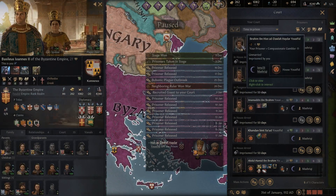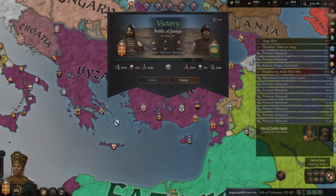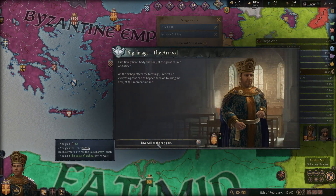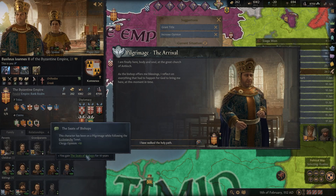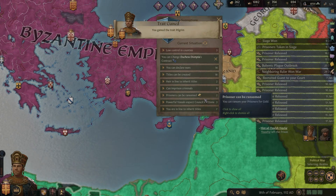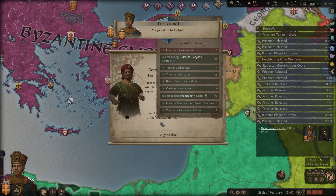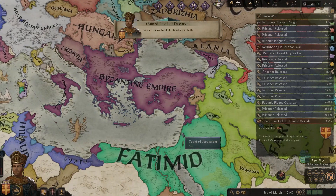I only have 86% dread. Just some homely child - nothing too important, the grandparent of the current vizier. I'll just keep it going, try to sell off everyone we can if at all possible. Prisoners can still be ransomed. Pilgrimage - the arrival. We shall walk the holy path. Because you have the pilgrim trait, you gain seats of bishop - clergy opinion. Nice, we get to be a pilgrim. We can ransom this guy. And what's this - a ransom offer? I'll accept any ransom offer from the Fatimids after I thoroughly beat them up.